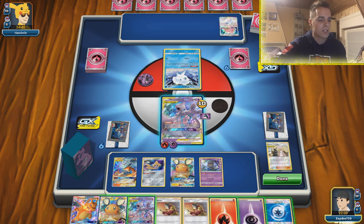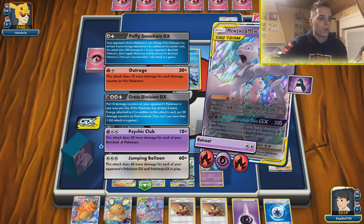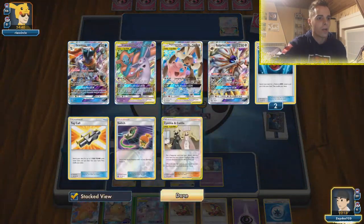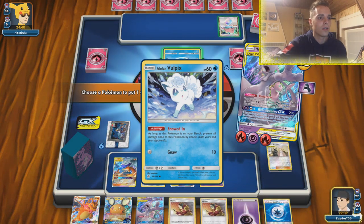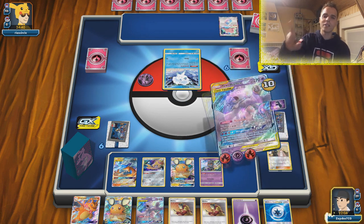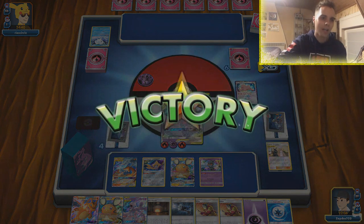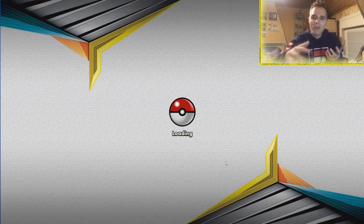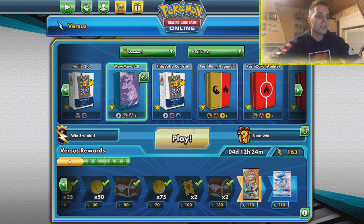With Cynthia and Caitlin we get rid of Solgaleo and can even get a Welder back — very nice. Looking at our hand we can go for Cross Division, which will actually get the KO. 100 damage — that's all we need. One, two, three, four, five, six — Cross Division takes out the one-prize Pokemon and that's game! That's why MewMew is so versatile. Even if people try a new deck they still have to answer Mewtwo because MewMew can copy anything. That was a quick easy win!